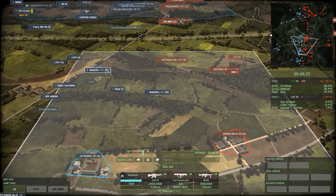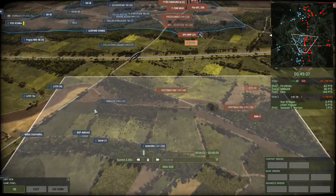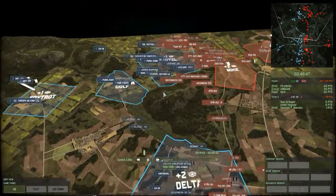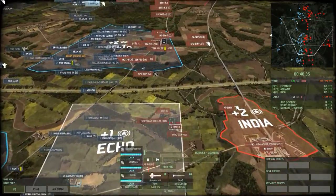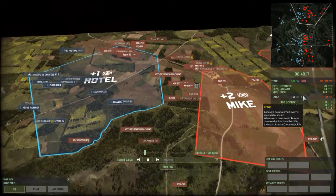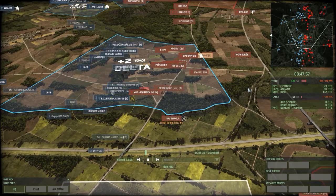Blue 4 getting some more reinforcements — some Rangers and M1 IP Abrams. There's a BMP-3, so you'll probably get some good ATGM shots if they get inside. This map is still relatively contested — Blue 4 do have the lead because they have Delta and Hotel under control. Red 4 really need to think about getting CVs in Echo and Delta to try and neutralize these points. Luckily this goes up to 750 points, so they do have quite a bit of time even on plus three points.